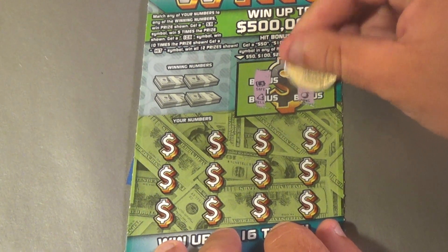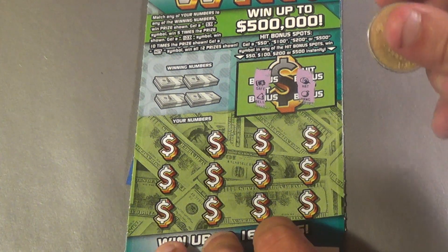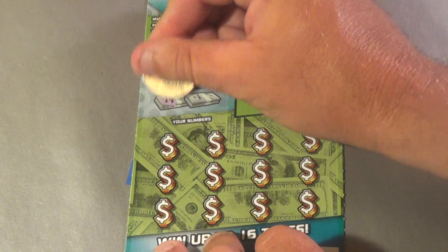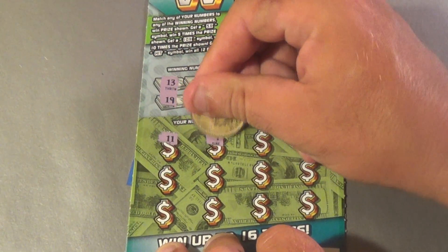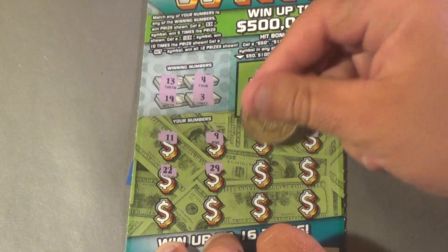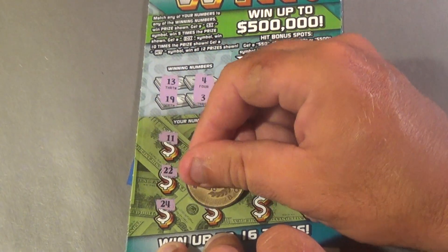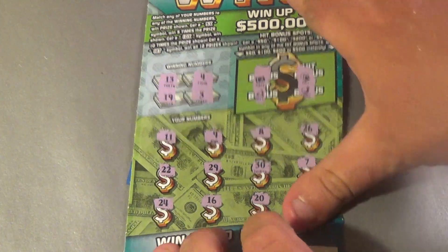In this section you match 20 numbers, get a five-dollar, ten-X, or the hit symbol to win all 12 prizes. First ticket: 13, 19, 4, 3, 11, 9, 8, 26, 22, 29, 30, 7, 24, 16, 20, 12 — no good.